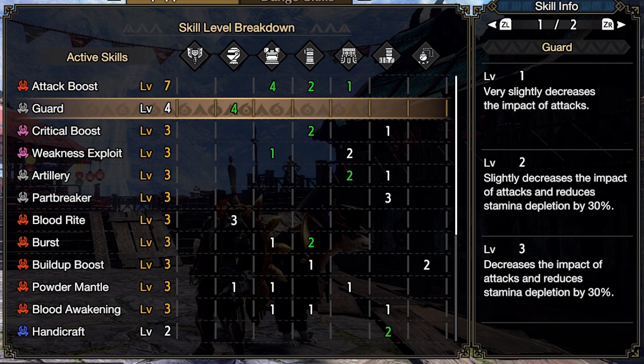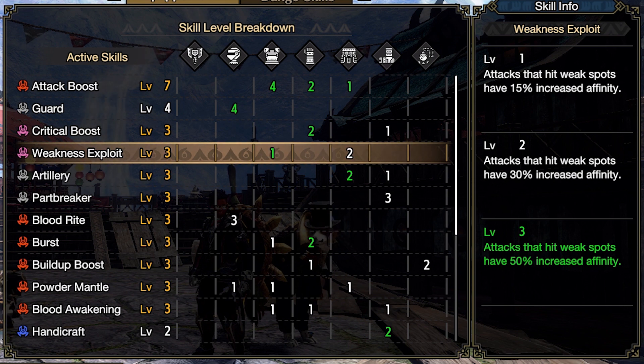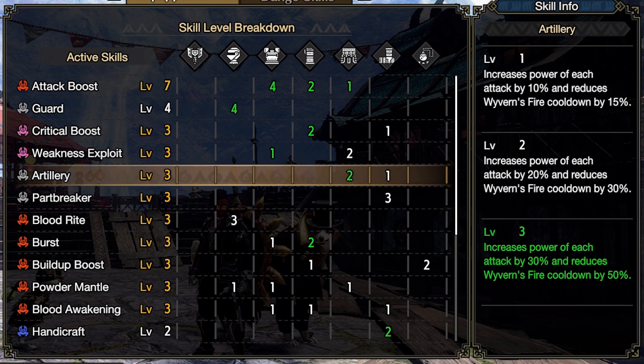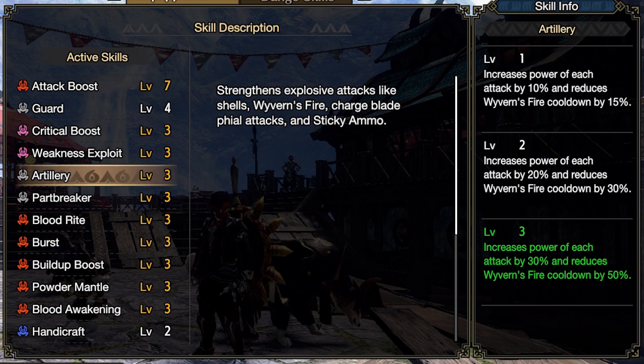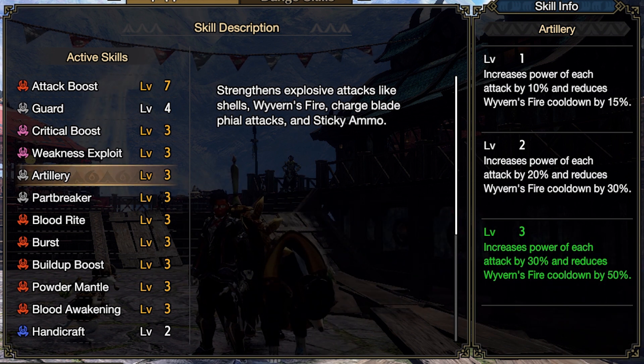Guard 4 — we want to make sure we can guard properly when our shield's charged so we can absorb hits and counter appropriately. Crit Boost and Weakness Exploit are standard in most sets. Weakness Exploit gives you plus 50% affinity at level 3. Crit Boost boosts the damage of affinity attacks, so that's in pretty much every DPS build. Artillery for Charge Blade — we want to get more use out of our vile attacks, since most of the Charge Blade's most effective attacks involve vials.